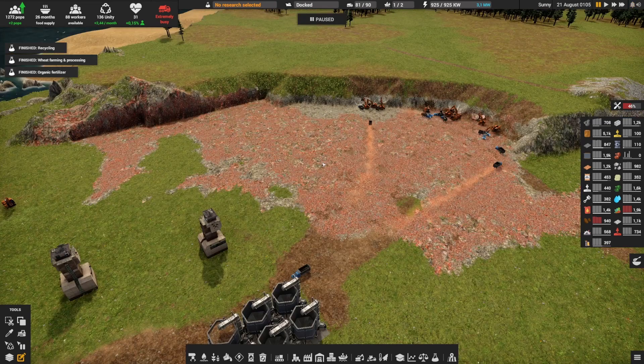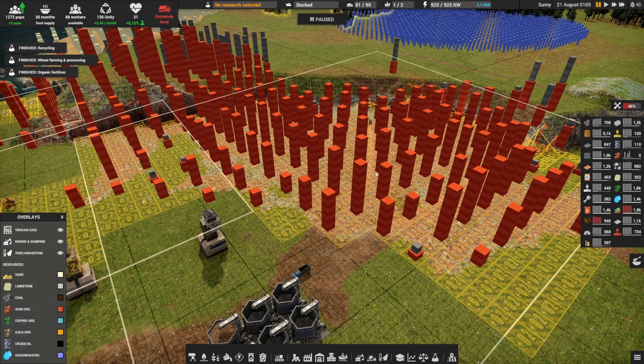The major problem right now is that both for iron and coal we have finished what I call easy mining. Easy mining is basically flattening the terrain — there used to be a mountain full of iron, but that mountain is gone now, and the iron that is left is mostly underground.